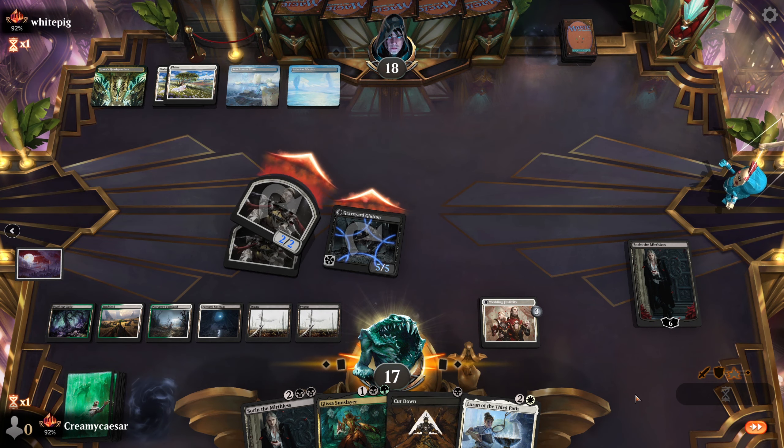Maybe the only thing would be putting in some Shieldred's Edicts. We go first — we can put down Scrapgorger, Scrappy G. Let's see what opponent plays. Mono Blue Tempo — they're gonna hate this. They're gonna want to get rid of this guy.